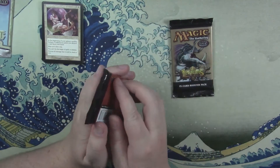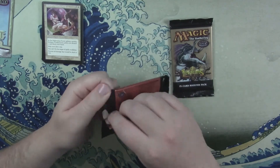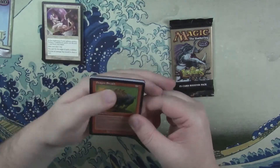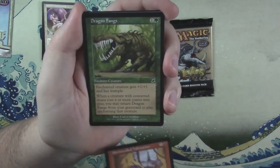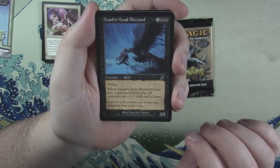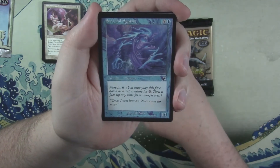Scourge — let's do Scourge next. Commons on the front. Dragon Breath, Wipe Clean, Uncontrolled Infestation, Dragon Fangs, Death's Head Buzzard, Scornful Egotist.